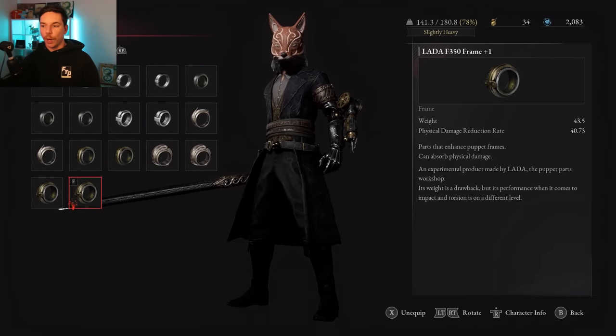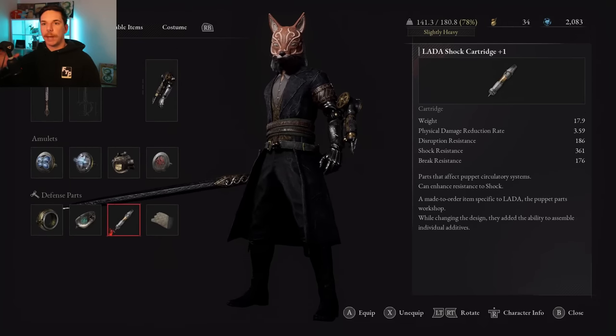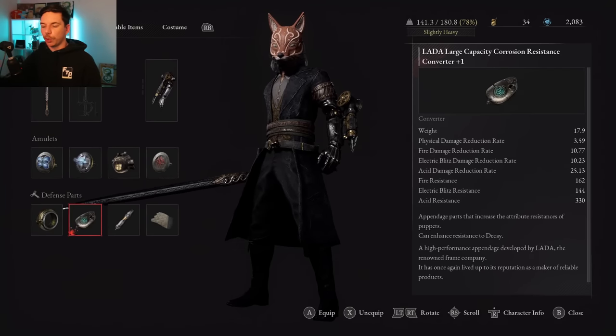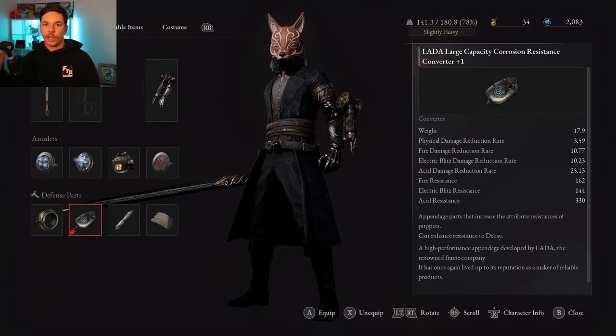For defensive gear, just put on anything you can wear that won't hinder your equipment load — the best damage reduction pieces you can actually equip. For converters and cartridges, base it on whatever enemy you're fighting. This cartridge has massive shock resistance, which is great for the Door Guardian and any enemy that applies shock to slow your stamina recharge. Use whatever converter matches the element the enemy is using — fire, acid, decay, etc.